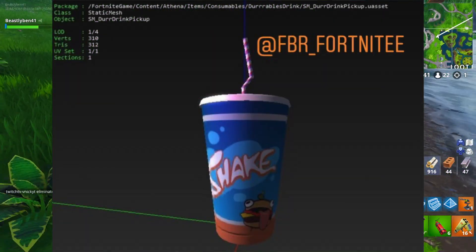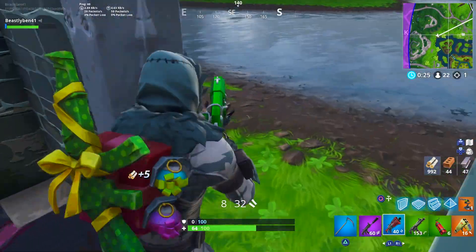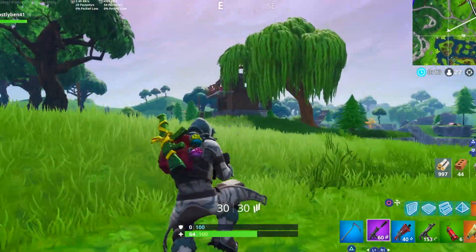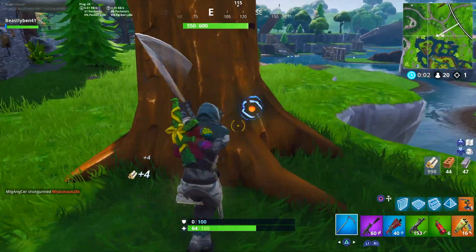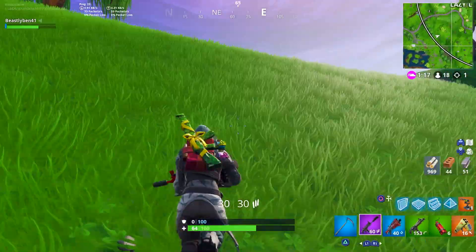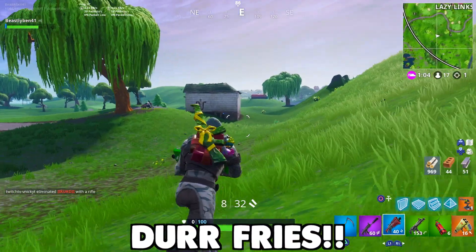The next one found was a Durr Burger drink, which I think is probably going to give you shield. All the other drinkables in the game — small shield, big shield, slurp juice — they all give you shield when you drink them. So I think the shake will be no different. We're not exactly sure how much shield it gives, but we know this consumable is coming. Also mentioned in FBR's tweet: Durr fries are also coming to the game.